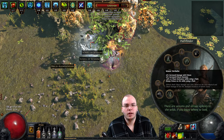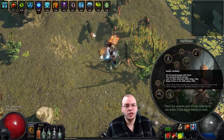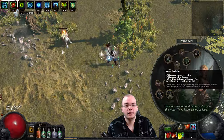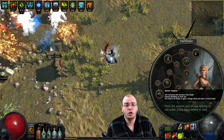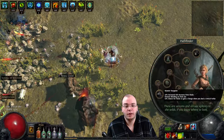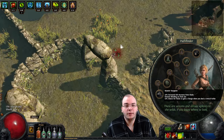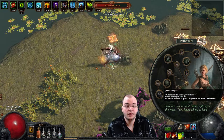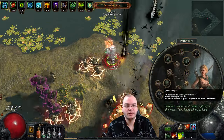So instead, what I would recommend while leveling: you can still take Master Herbalist, but I would recommend respecting out of it once you get towards your second ascendancy. That is because you want Master Surgeon. The Master Surgeon node is insane - first of all it gives all your flasks bleed removal buffs and all your life flasks increased life recovery, so the amount of health you gain back is simply buffed. That's great for leveling, and also not having to reroll the bleed flask every time you upgrade is very nice.